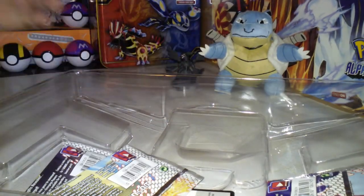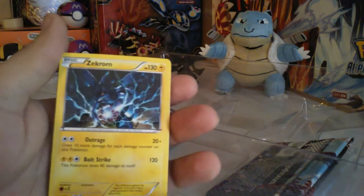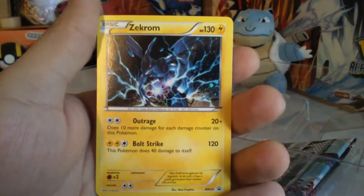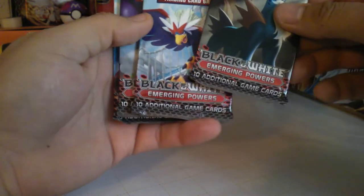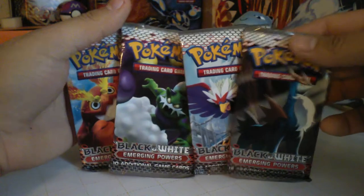Enjoying Blastoise. So here goes the Zekrom card — it's a promo card. That's Outrage and Bolt Strike. Four packs of Black and White Emerging Powers.